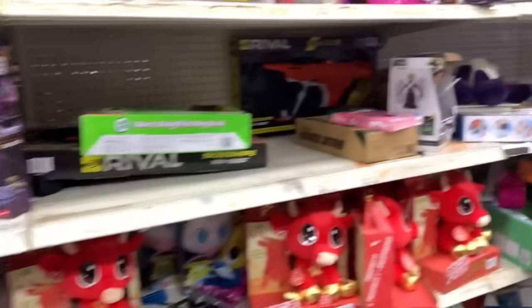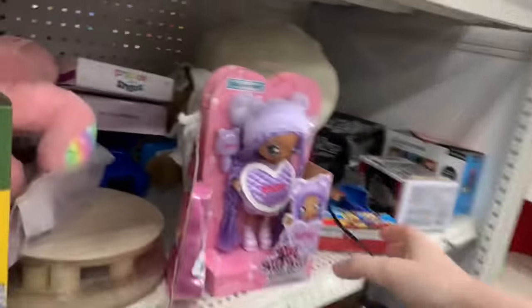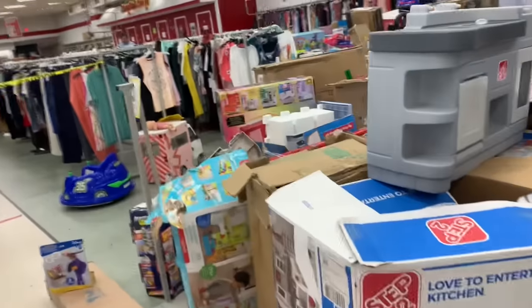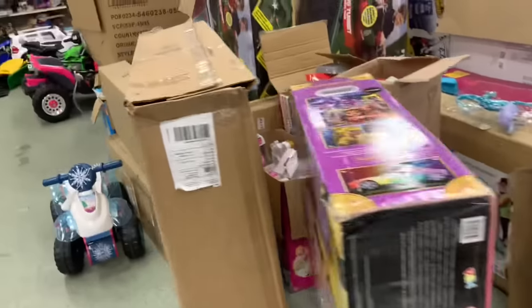They clearly got a new shipment in recently at this Dirt Cheap, because when you see multiples of certain things, that means they got some kind of liquidation, whereas a lot of stuff that Dirt Cheap gets is returns, salvage, or damaged stuff. If you see multiple of the same item, it's probably a liquidation or something. I'm bringing things over here and stacking them if I'm interested, so later I can use the Price Checker app. They used to have it where everything in the store was a set amount off depending on the day, but now you have to download this app and individually scan things.